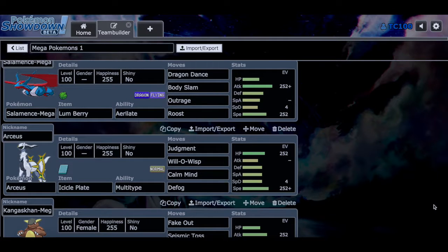Secondarily we have Mega Salamence holding the Lum Berry with the early ability. We have Dragon Dance, Body Slam, Outrage, and Roost. Very self-explanatory — it's like a regular Salamence set but you're a Mega Salamence. It's amazing, right?